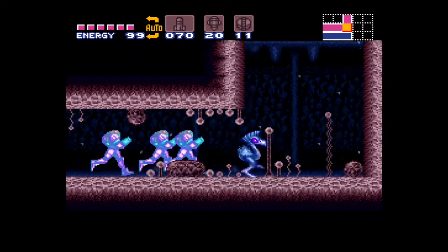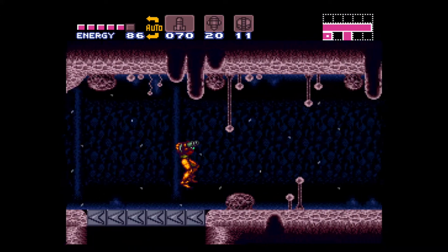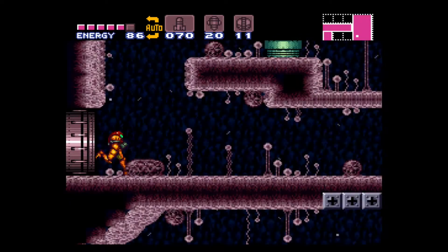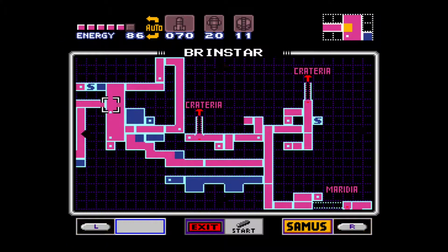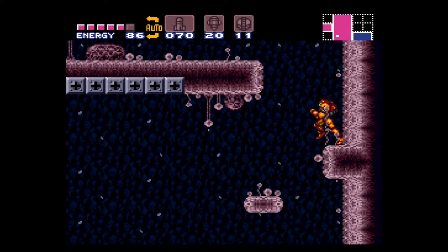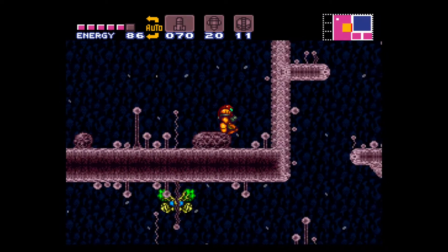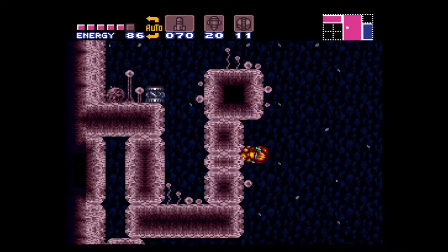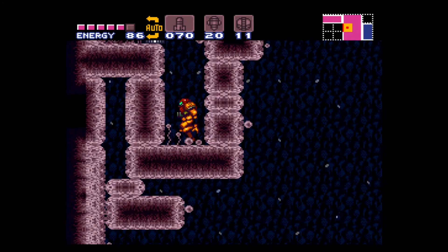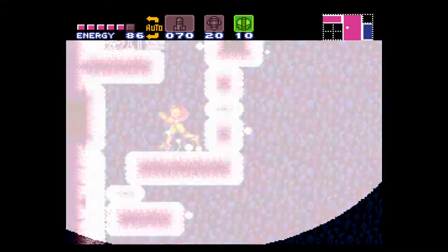What's cool about these guys is they essentially escape the planet by clinging onto your ship. They find their way out and make it to your ship, because since you've learned how to use their abilities, they get a little fond of you. In Metroid Fusion you actually run into them in the containment chambers towards the top of the space station — the research station — which is pretty cool.